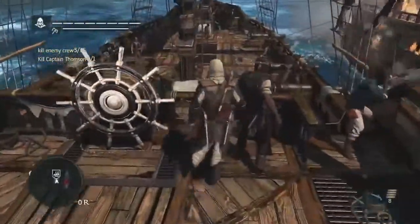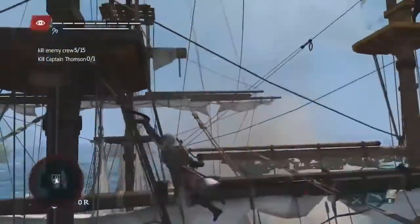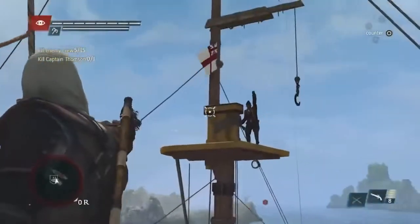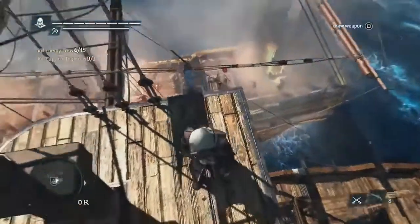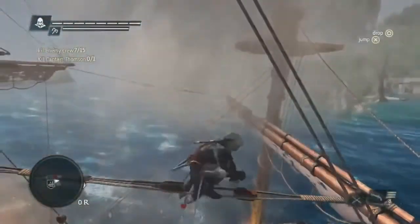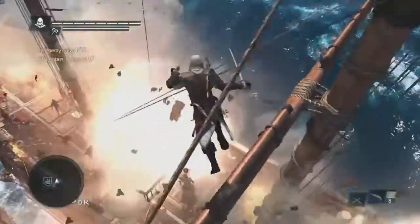Now we'll go for the captain using Edward's navigation abilities. Using the new pre-aim system, we have a dangerous enemy on the other side taking out our crew — we can easily take him out with a headshot. What we see here is that two ships have come together to create this 3D environment where, using your assassin abilities to navigate, to be stealthy, you can take the advantage and get the kill by surprise.